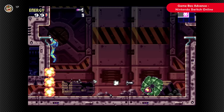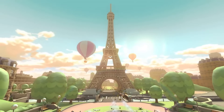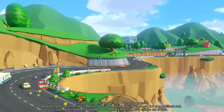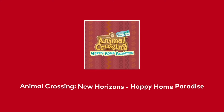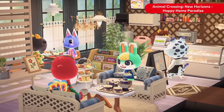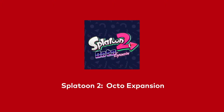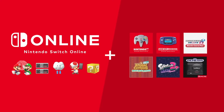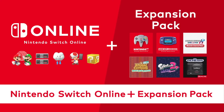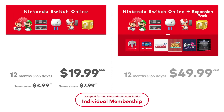And along with all of these classic games, also included with the Nintendo Switch Online Plus Expansion Pack are some of the latest DLC releases for Nintendo Switch games. These include the Mario Kart 8 Deluxe Booster Course Pass, which adds 48 additional courses to Mario Kart 8 Deluxe. There's the Animal Crossing New Horizons Happy Home Paradise, in which you help villagers design their houses. And there's the Splatoon 2 Octo Expansion, which basically adds a whole other story mode to Splatoon 2. So with the Expansion Pack, you're basically getting the Nintendo Switch Online service plus a bunch of different gaming experiences for just an additional $30.